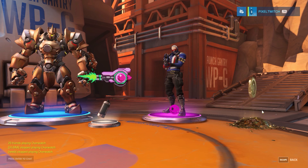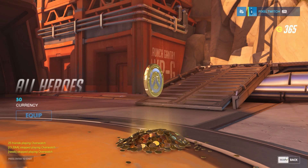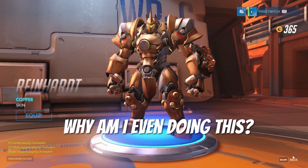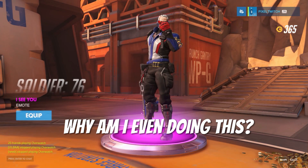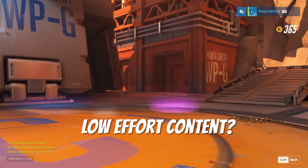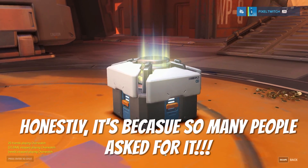First box, we got a purple. Come on, give me some credits. There we go — credits straight off the bat, which is only 50 so it's not going to make me rich. What else did I get? A copper skin which I'll equip for no apparent reason, and I got an emote — probably one of the worst emotes in the game. Let's not waste any more time, straight on to the next box.